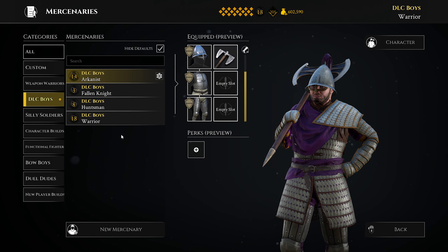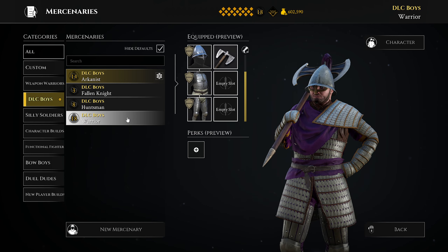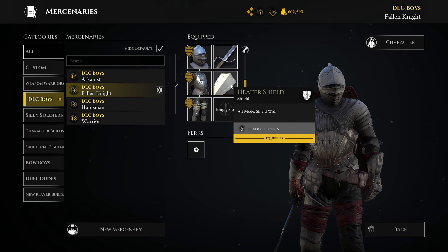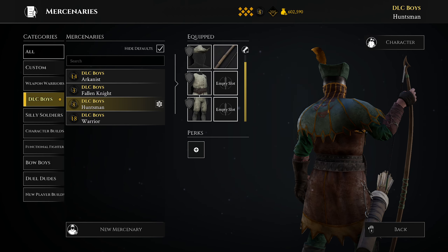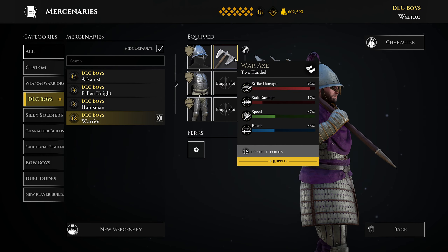Ten bucks — whatever that converts to in your country. You get a full armor set and a weapon skin for each of the classes. Spoiler alert: Arcanist gets an evening star skin, the Fallen Knight gets a messer and a heater shield skin — that moldy-looking one in the back. The Huntsman gets a longbow with little wooden designs, nothing too fancy. And the Warrior gets a war axe — pretty standard, nothing too crazy.